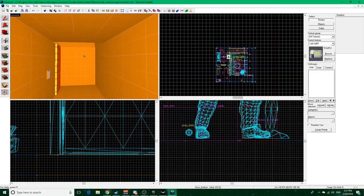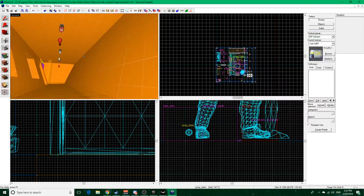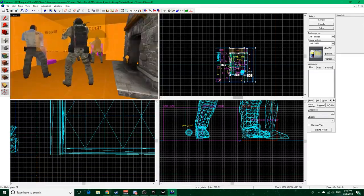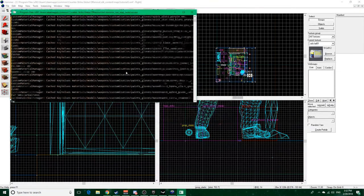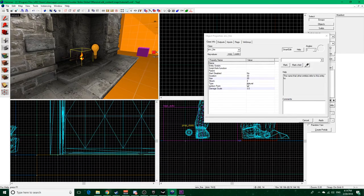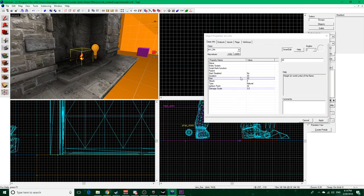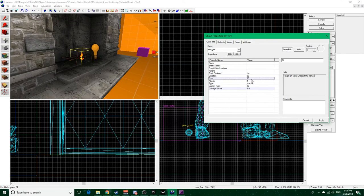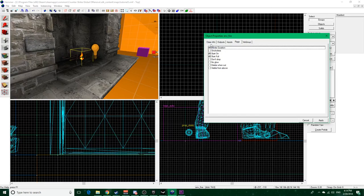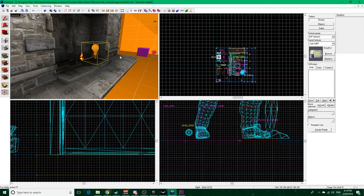Also - I realized I forgot to tell you how to make fire. Use env_fire. Set the size wherever you want in units - it usually starts at 64 but that's too big. Set infinite duration, start on, start full. Then add an orange light alongside it because the glow is just not bright at all. And that's fire. There's also env_sparks and env_explosion which are fun to add.